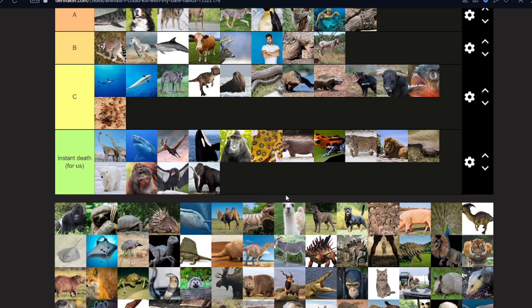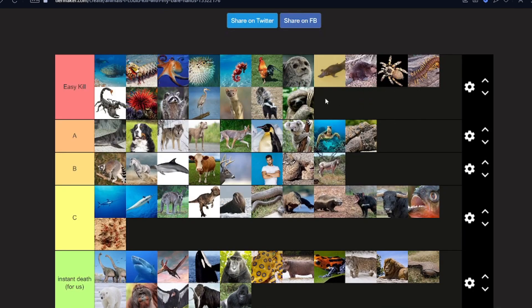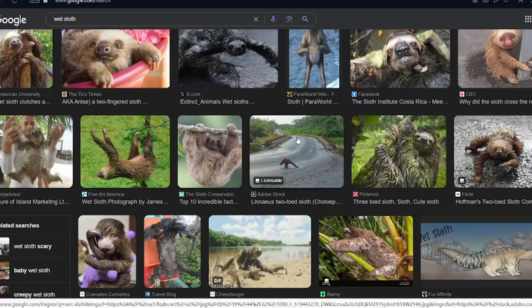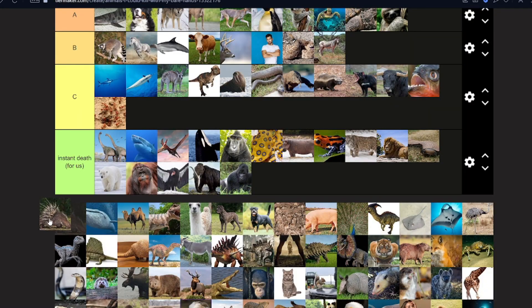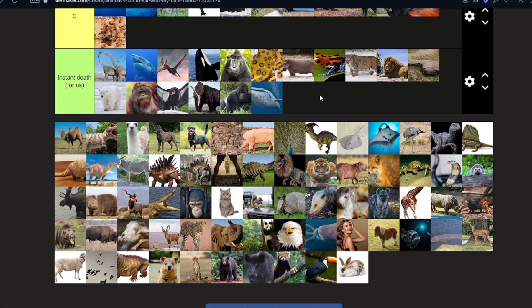A mammoth — no way, you are not beating a mammoth. Even with no tusks you're not killing that thing. A silverback gorilla — instant death, you're not beating that. A sloth — brother, look up wet sloth. Why do you know so much about wet animals? Look at it — imagine driving down the road and seeing that. A porcupine — B, the spikes are just annoying but we're not beating that.